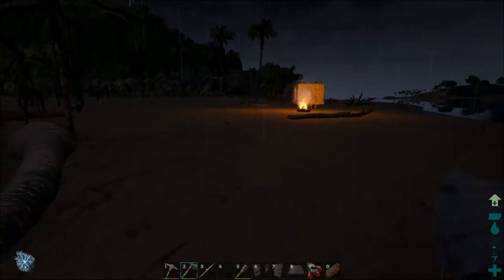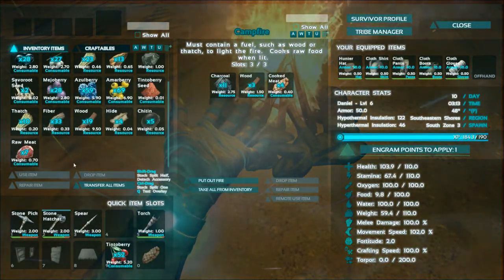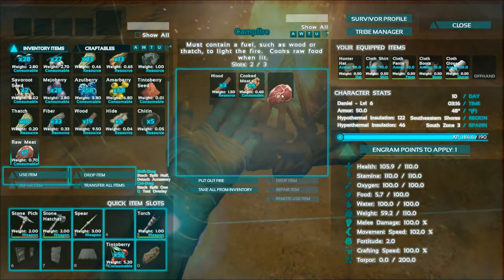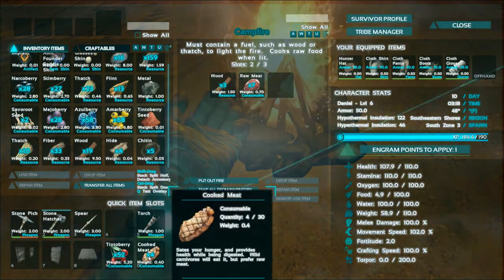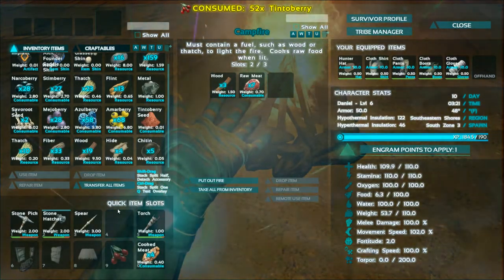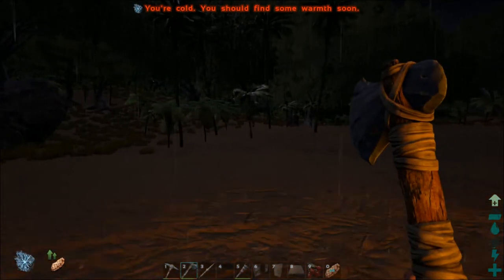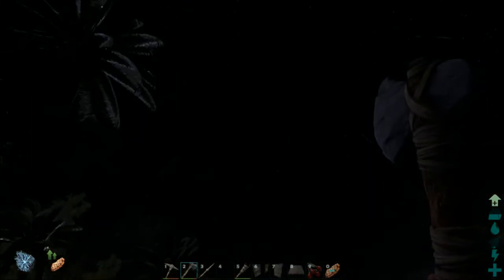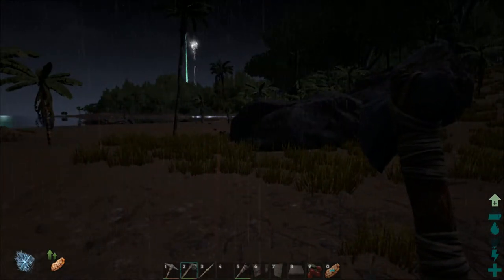Let's go and put that on the campfire and get it cooking up. Go ahead and drop that charcoal out, put the fresh meat in, and pull the cooked meat out. I'm going to use these berries to reduce a little bit of weight and fill our food back up. Berries not only fill your food but also fill your hydration. It is raining right now so that's a little bit pointless, but it will be alright.